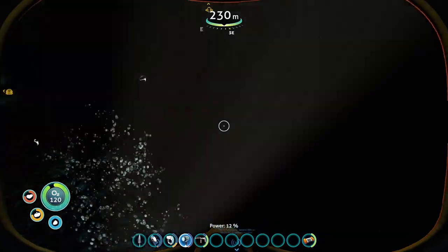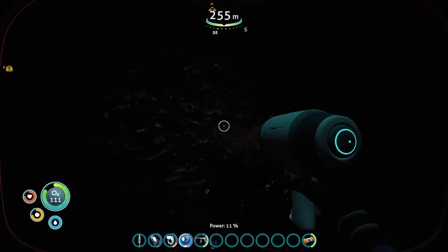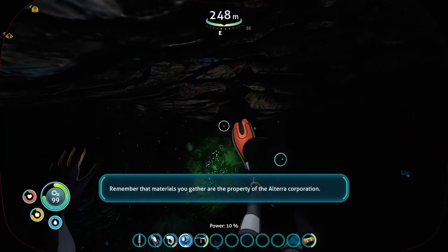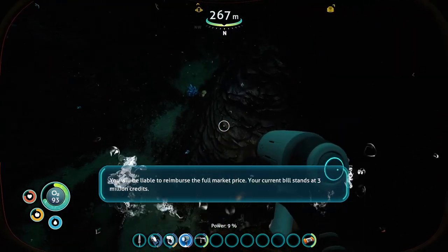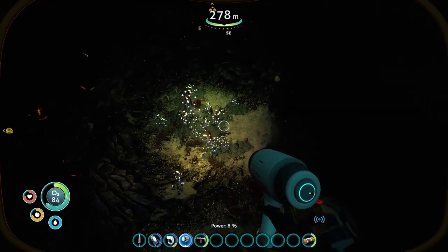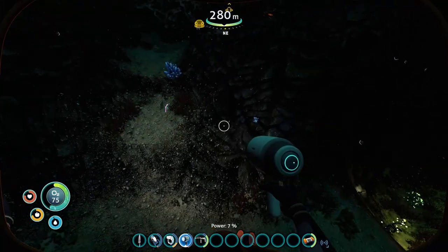Gold, lithium, and diamond source. That's a massive chunk of diamond — are the property of the Alterra Corp. Your current bill stands at 3 million credits. Okay, that's ridiculous. How am I supposed to pay 3 million credits? I mean, survival situation and everything — I can't even take it with me. Well, actually I might — I don't know about the rescue ship yet. We'll figure that out later.